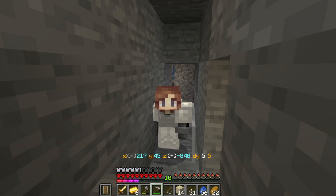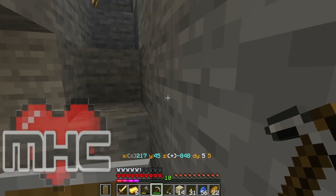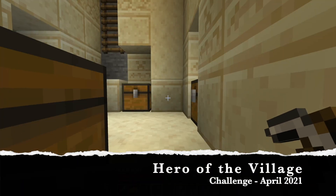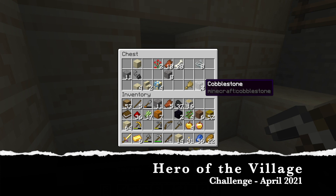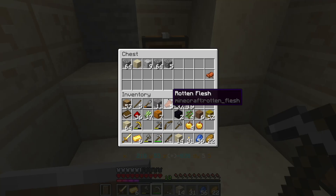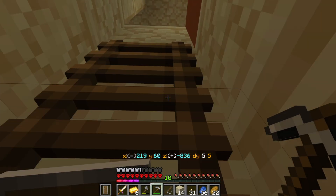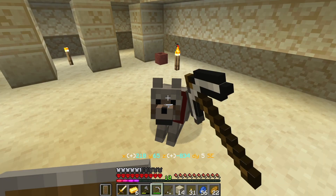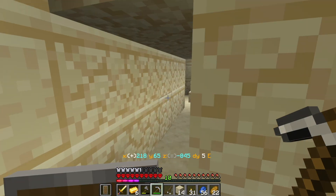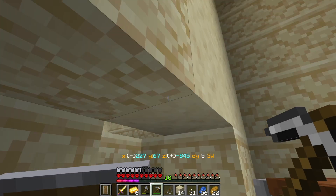Welcome back to Day 6 of the Minecraft hardcore challenge for the month of April. This month we are attempting to become heroes of the village. There is a nearby pillager outpost, so we need to disturb an angry hornet's nest of pillagers and basically do everything in our power to not die.